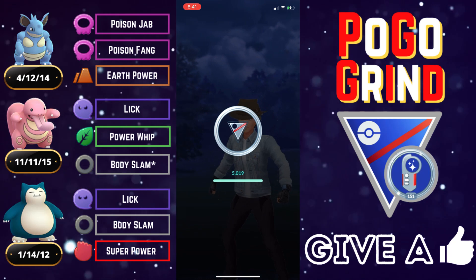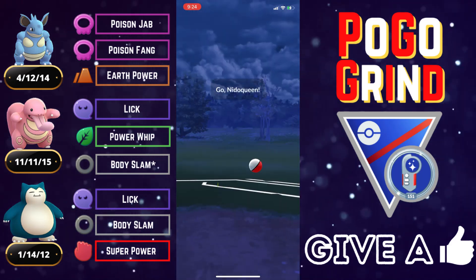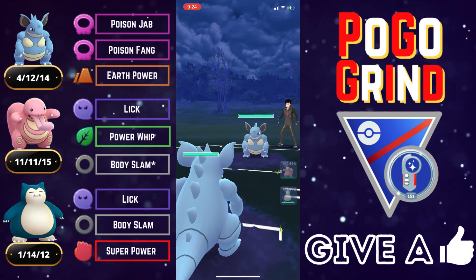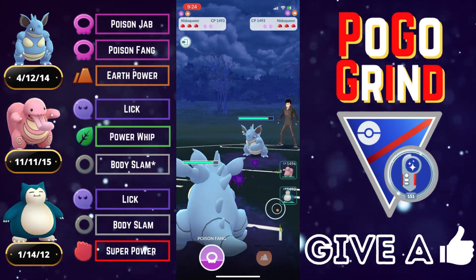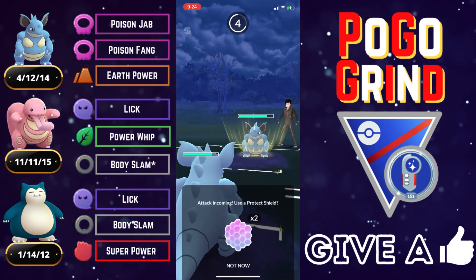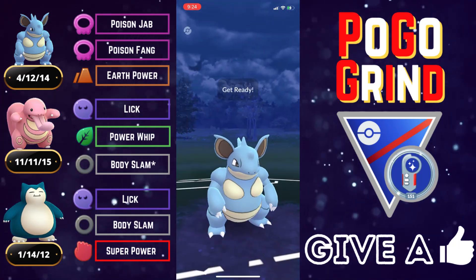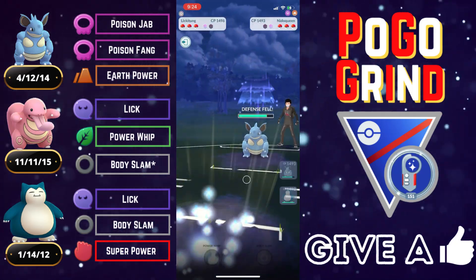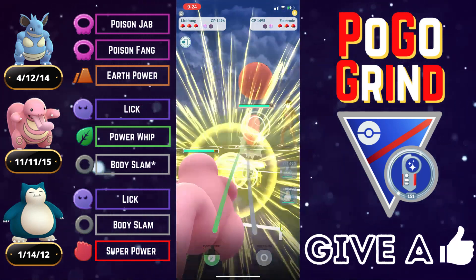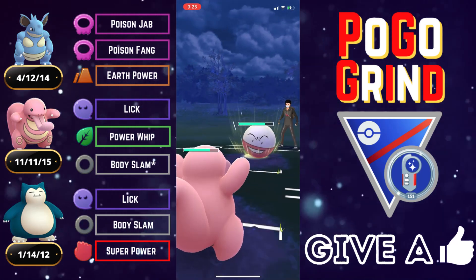Good game, well played. Double Lick-user was amazing. If you don't have an XL Lickitung, good replacements would be Alolan Marowak or Alolan Muk. Next battle — Nidoqueen mirror match on the lead, always a tricky game of chicken: who's going to be first to no-shield an Earth Power? They bait us with a Poison Fang, we go straight for the Earth Power — this battler might be expecting a bait but no, they shield and get the defense drop. We go into our Lickitung and they meet us with an Electrode.